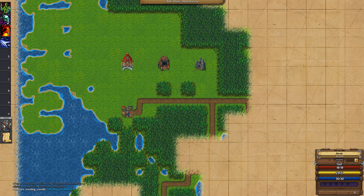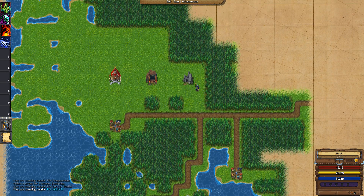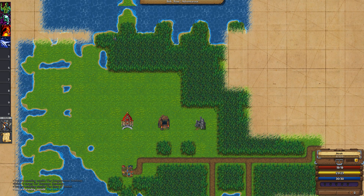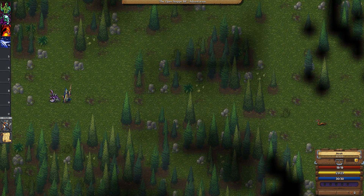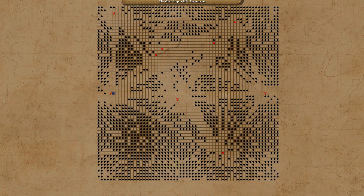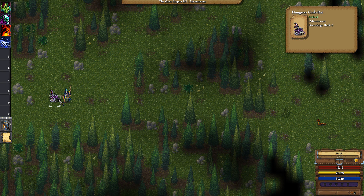We've got a little town down this way — the Burg of Bushel, sort of randomized for the most part. We're in the top northwest of the continent, and down in the south-east is where bad stuff is. The thick trees and long shadows make it difficult to spot trouble, but you hear the rustle and bustle of enemies ahead as you approach a clearing. We begin right next to a dungeon crab rat — adventurous, unhurt. Let's kill him.